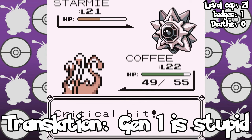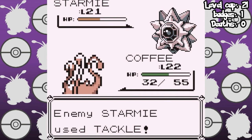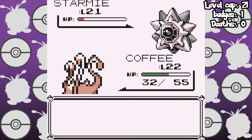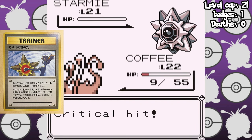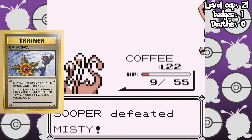Maybe it's the not very effective nature of the moves. But in the end, we leave Misty in tears, just like her banned Pokemon card, and get the badge. Seriously, what level of artistry do you have to have to produce that artwork?